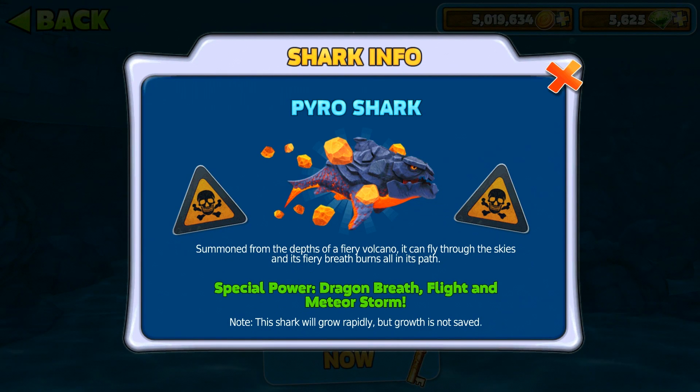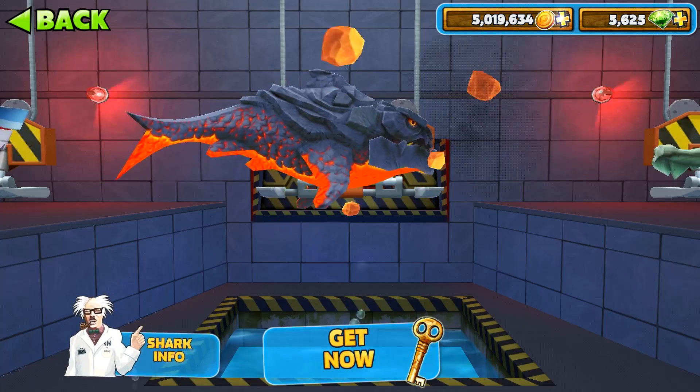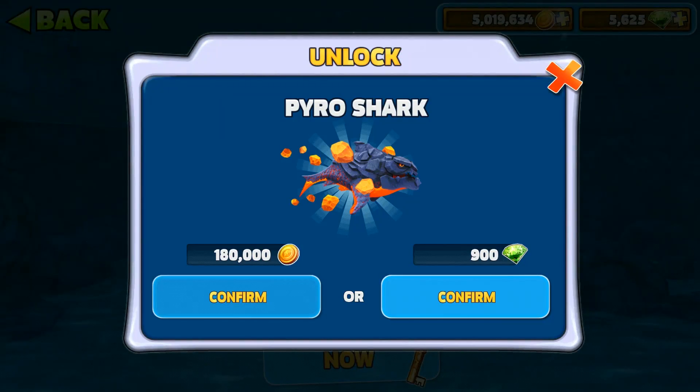Back in Hungry Shark Evolution with the new special shark - the Pyro Shark. He is summoned from the depths of a fiery volcano, can fly through the skies, and his fiery breath burns all in its path. His special powers are dragon breath, flight, and the meteor storm. Just like all the other special sharks he grows rapidly, but his growth is not saved. He looks awesome - I did not vote for him but if I knew he was going to look like that I definitely would have.